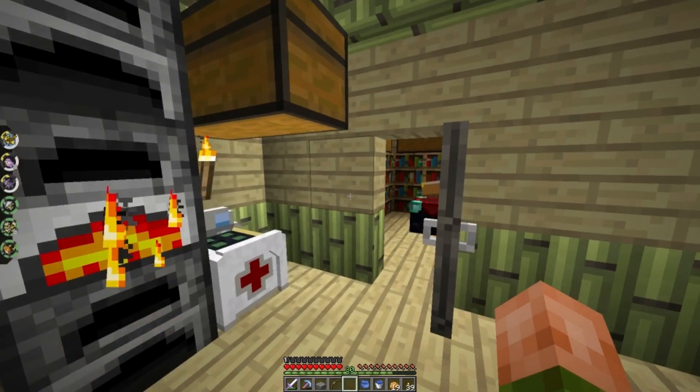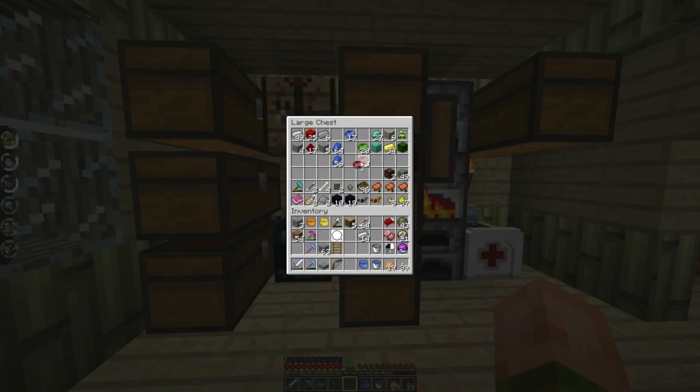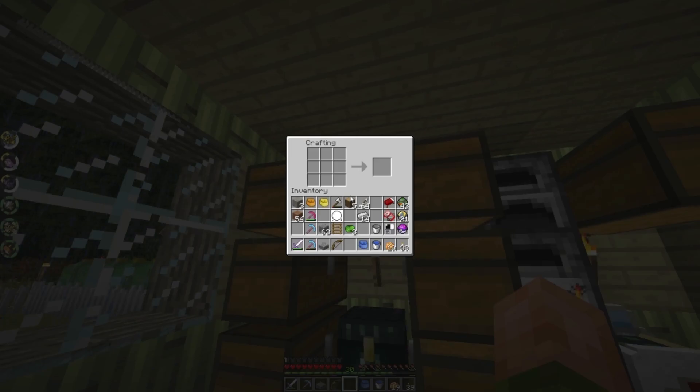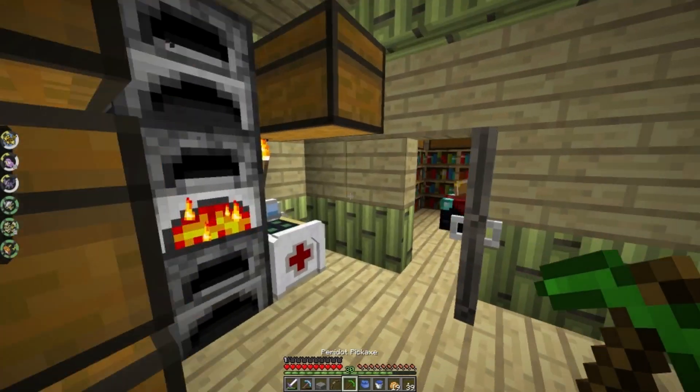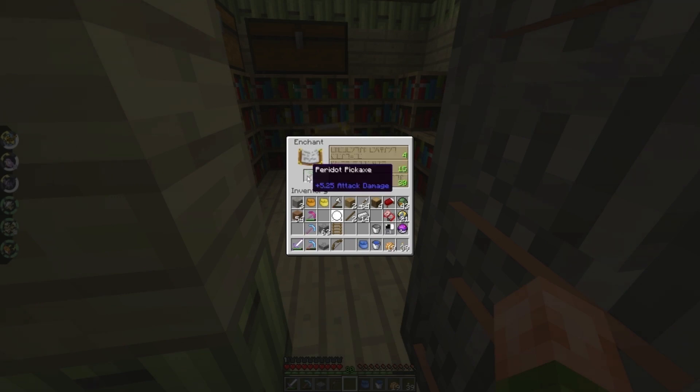I'm gonna get to level 30, go back home, and enchant. You guys said to enchant a pick at level 22 but I'm almost level 30, so next pick I'll enchant at level 22 to see if we can get Silk Touch assuming we don't get it this time. Home sweet home — I've got some potatoes cooking because I'm hungry. Let's make a peridot pick since we don't have a lot of rubies.